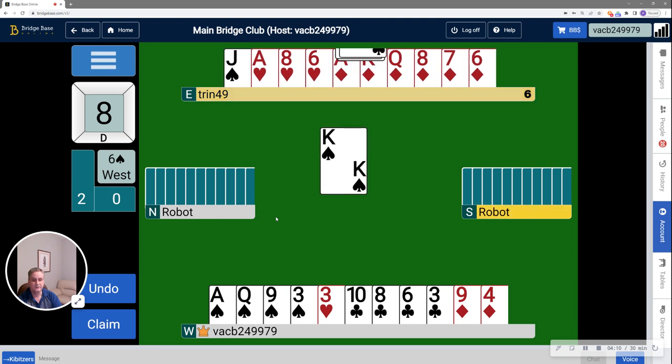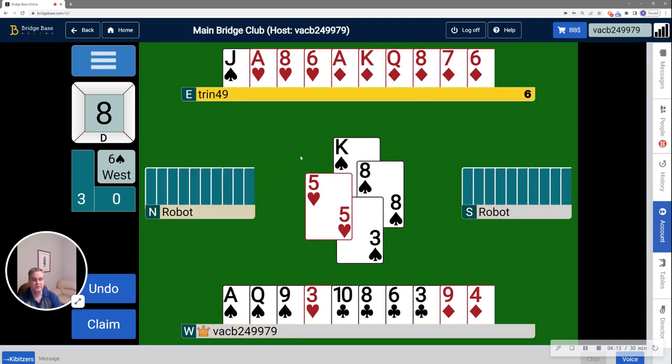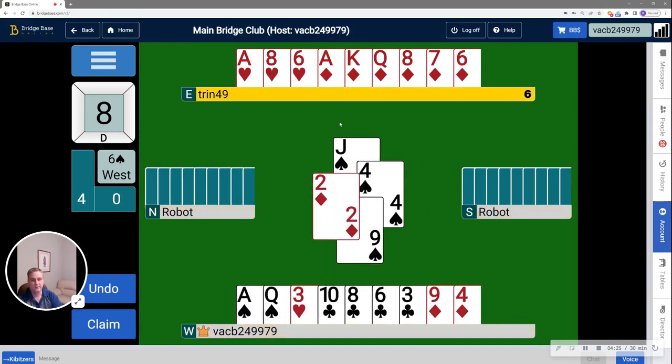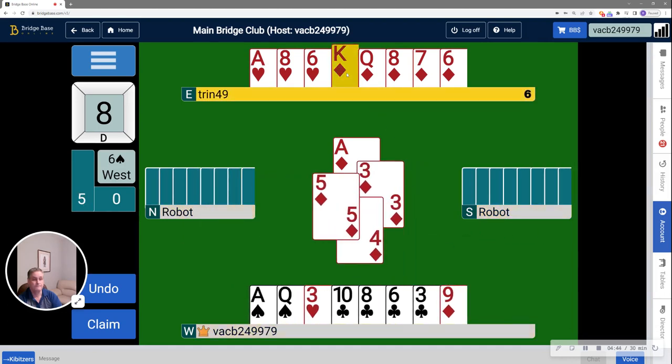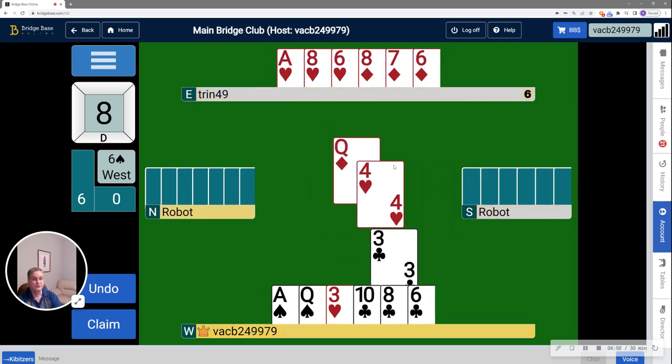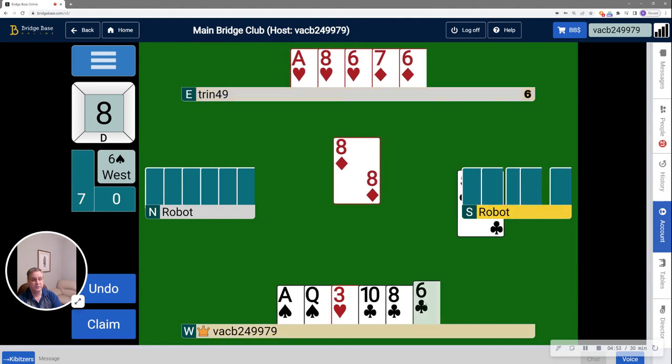Now I'm going to cash the ace of spades. I notice that the spades split 3-1, so the robot on my right had 3 spades. I'm going to draw the last spade and now start running the diamonds. I have the ace of hearts as an entry back to dummy in the event that the diamonds don't split 3-2 and I have to ruff one. The robot on my left pitched a diamond, which seems like a strange pitch and is actually good for me. The diamonds are splitting 3-2, so I'm going to score all the rest of the tricks and make 7.